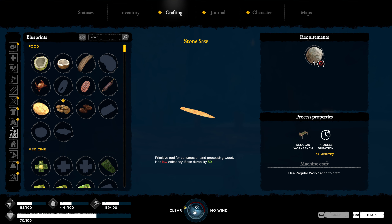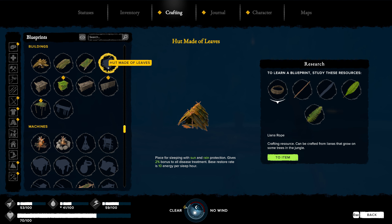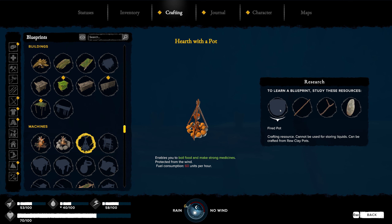What do we have for buildings? A hut made of leaves - a big branch. So that's going to be a place for sleeping with sun and rain protection, fantastic. Gives you a 2% bonus to all disease treatment, base restore rate is 10 energy per sleep hour. So we don't have to be inside anymore, we can set that up anywhere. That's a dock - resource for building houses. We'll need that for mooring vessels.